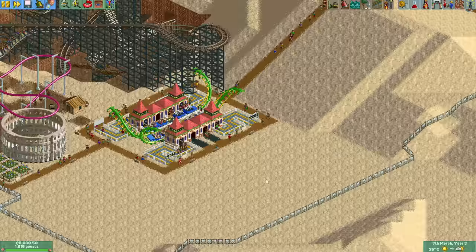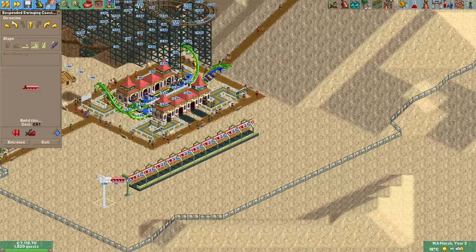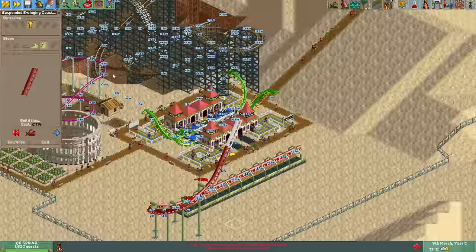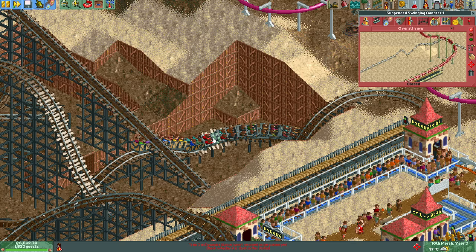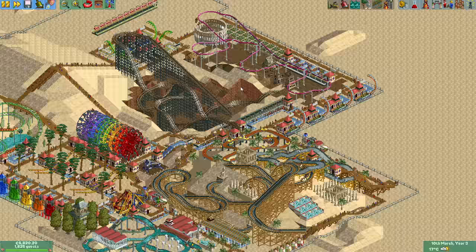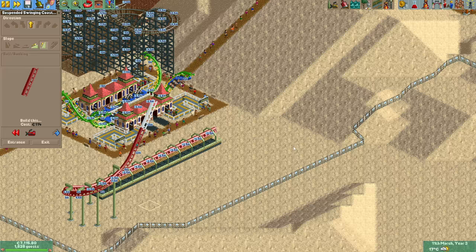A while ago we unlocked the swinging suspended coaster, which might just be my least favorite coaster type in the game to build with. It's bulky, it's ugly, and it doesn't have great stats, so naturally I decided to build one in the far corner of the park. While building it I got a notification that a train on the mine train coaster hadn't returned to the station, and I found it stuck on the track. This sometimes happens on this design when a breakdown occurs at a specific point, and to solve it I simply double-closed and reopened the ride.